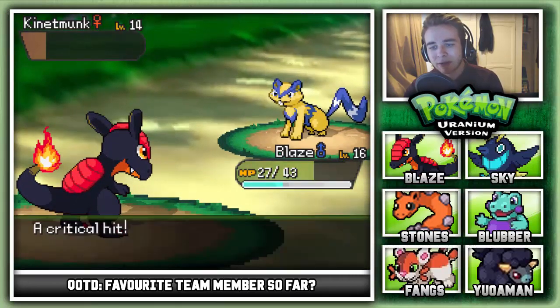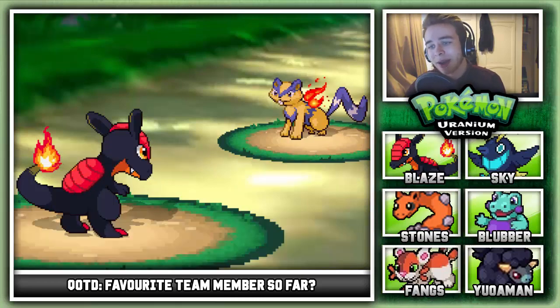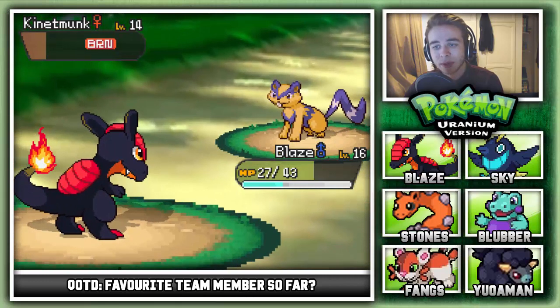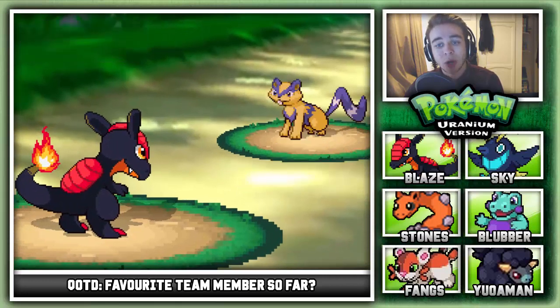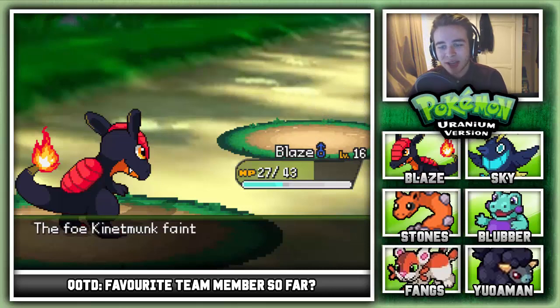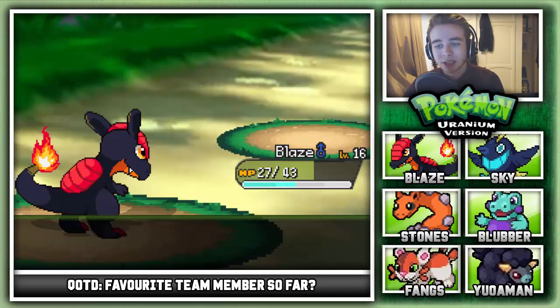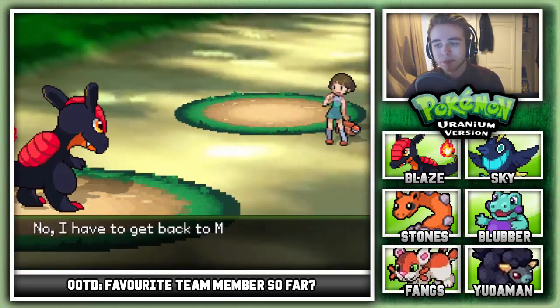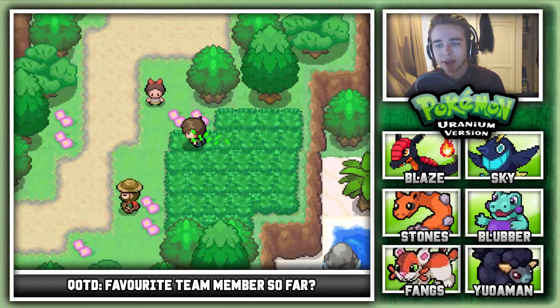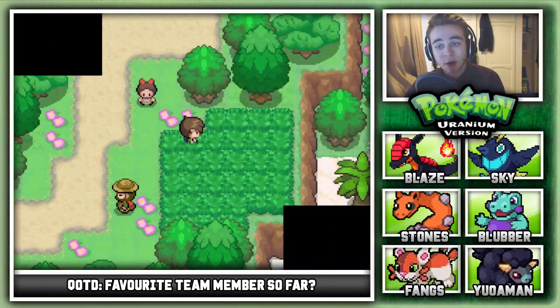Part of me really wants the fire and electric type bird we spotted — it looks so good. We are getting some nice XP from these Pokemon now, so I might have a little look in this grass to see if we can find one of those electric cats. I wouldn't mind that on my team at all.